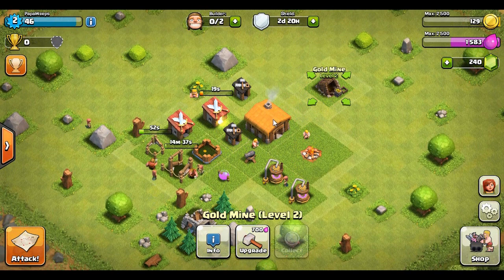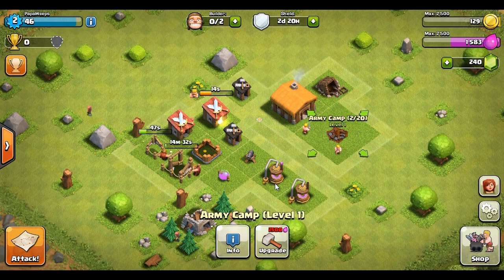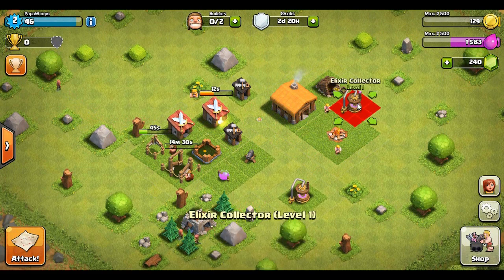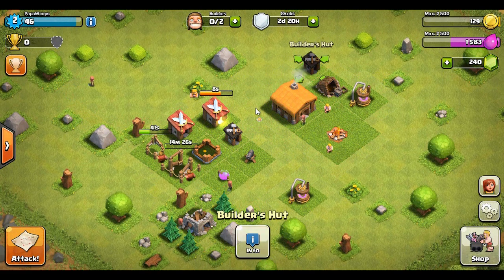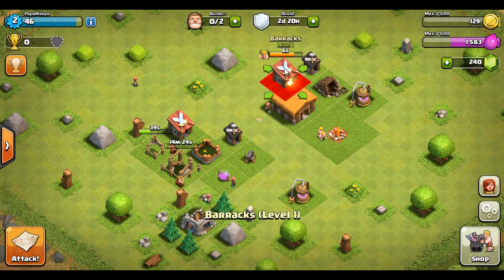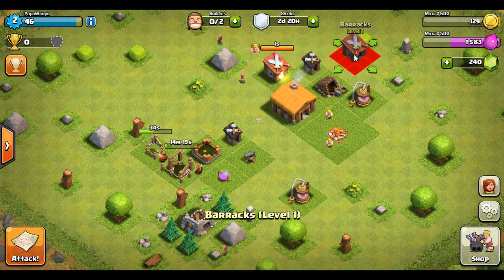Let's move the town hall more toward the center of the base. Put the army camp in front of it, get an elixir collector on the outside. This is definitely going to take some getting used to — my main base is just an absolute beast of a base and this is not, so it's gonna take some getting used to for sure.